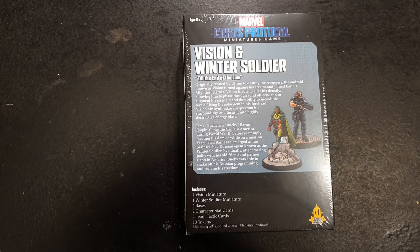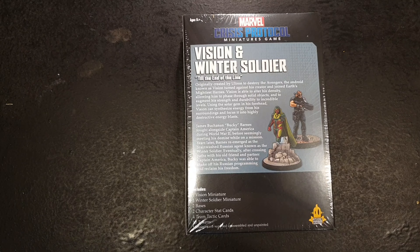Includes 1 Vision miniature, 1 Winter Soldier miniature, 2 bases, 2 character stat cards, 14 tactic cards and 10 tokens. As always, miniatures supplied unpainted and unassembled.